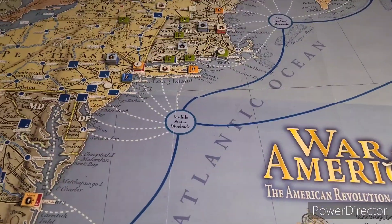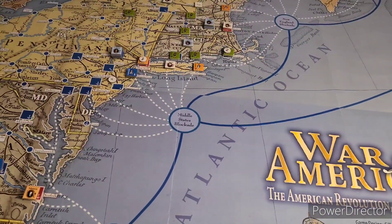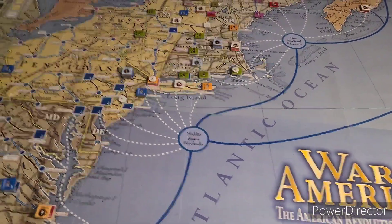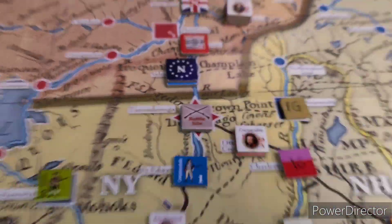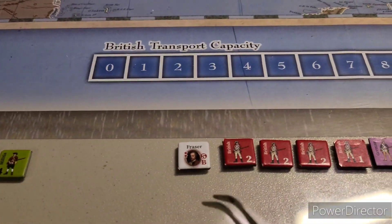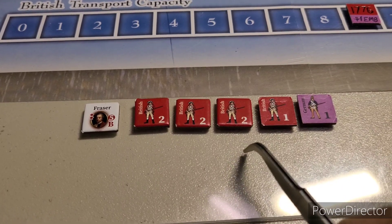As Washington, if we abandon the fort we save ourselves. We'll get the modifiers and find out what's up. We'll be right back with the latest conflict at Ticonderoga. They achieved that little milestone - getting a two-to-one attack.